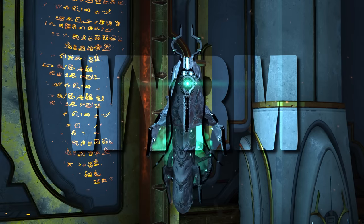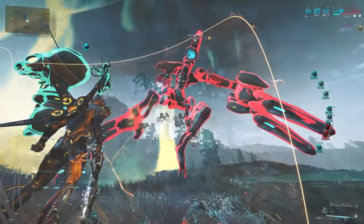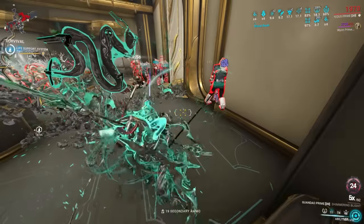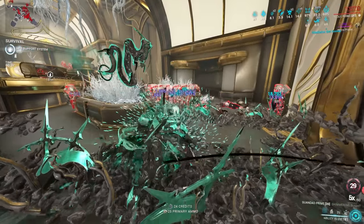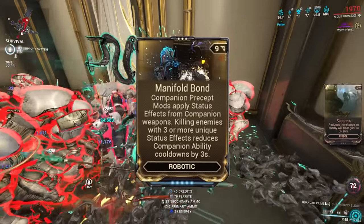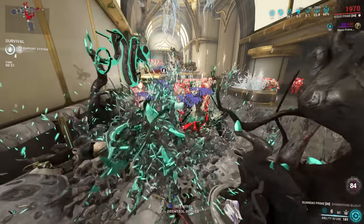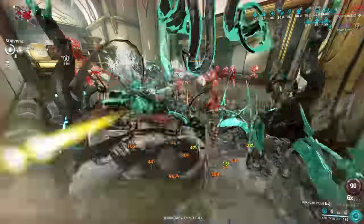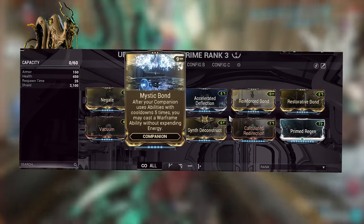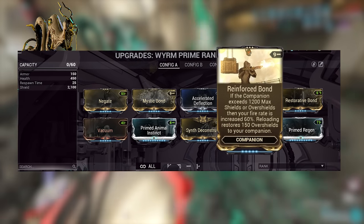Now onto the Wyrm. The Wyrm has been a decent companion for a while because of the mod Negate, which is commonly used in Eidolon hunting and other niche cases. However, because of the lack of survivability, the Wyrm wasn't used much elsewhere. With the new update the Wyrm can survive a lot more. Sadly, I tested this with the Manifold Bond mod which reduces cooldown of companion abilities, but it does not work. However, the Wyrm is still great for free status removal every 5 seconds, and it'll survive more — making it better for Eidolon and general play. For the build, we obviously go Negate. Mystic Bond gives free ability costs every 25 seconds, plus the normal mods like Shields, Vacuum, Regen, etc., and then Reinforced Bond which is really strong.